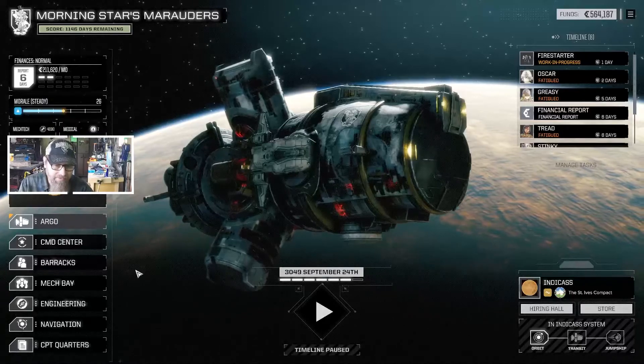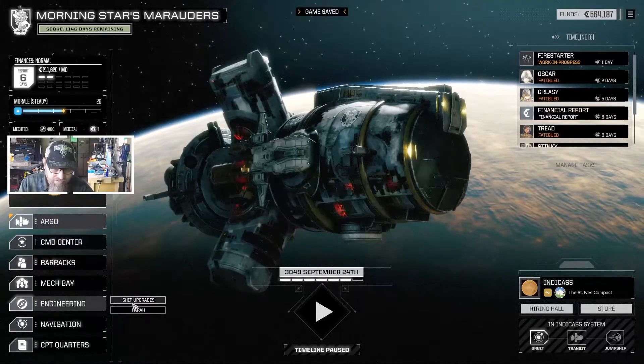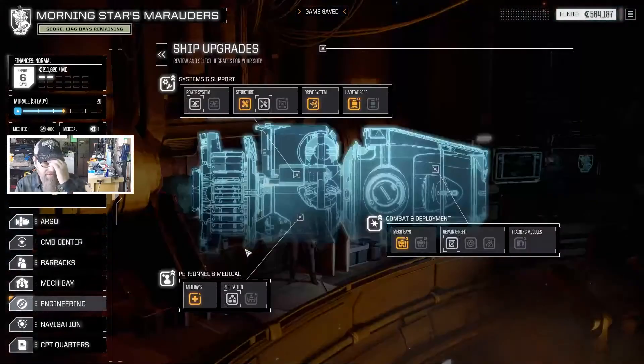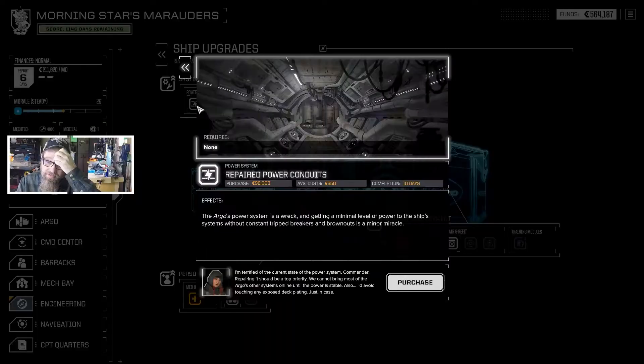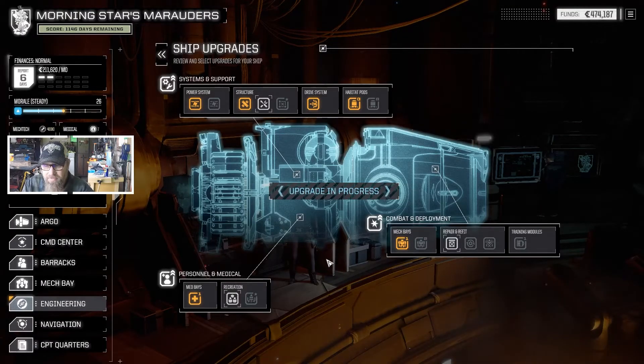You can see our mech tech points are there. Medical is right there. We can go ahead and take a look at the Argo. We want to go to Engineering, Ship Upgrades. I'll show you what we haven't done yet — which is all of it — because we have no money. This one costs $90,000. I'm going to go ahead and do this. We'll get our power conduits up. That might help in the future. Not too bad.